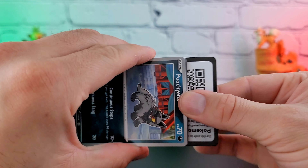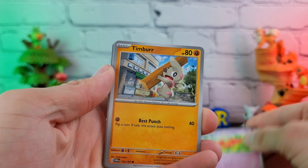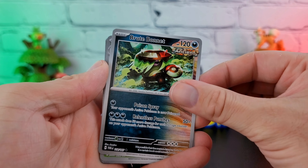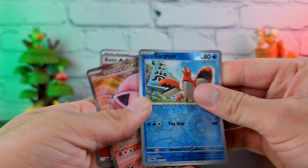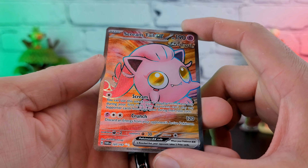Next up we have the Twilight Masquerade — one of our much more newer sets. I do like the theming of this one, even if some of the pack art can be a little over the top. We have Poochyena, Flabébé, Timburrr, Amoonguss, the Community Center, Farigiraf, Brute Bonnet, Thwackey as a reverse, Corphish as a reverse, and the full art secret rare Screamtail EX.